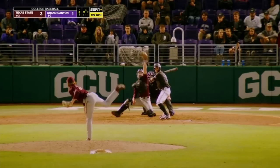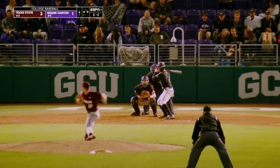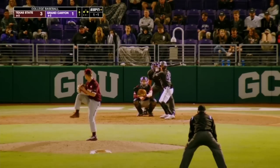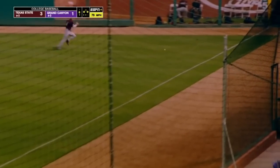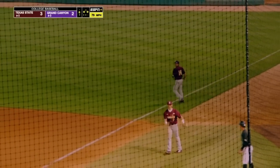Full count pitch — ball four. Good at-bat for Elijah. Strike three called, inside corner. Line down the right field line, it's in the corner, and it's going to roll all the way to the fence. The Lopes get one — and the Lopes get two to tie it up.